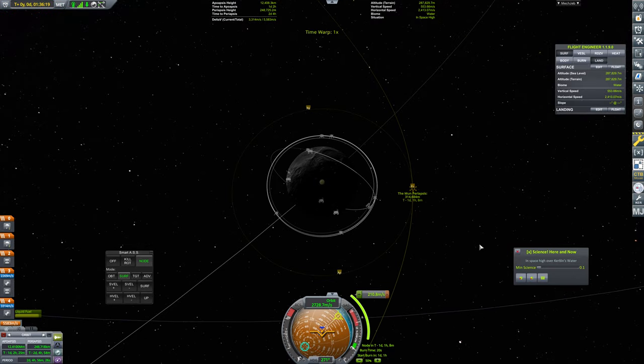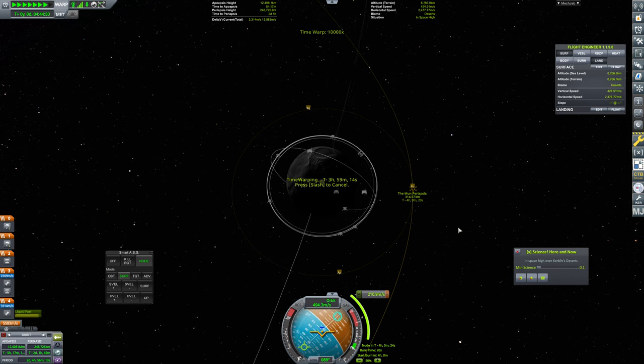319 is our current periapsis, but if we come out of the physics warp you can see it drops to 314. I'm not too concerned about that. It didn't hardly change at all this time — I have no idea what causes that, to be clear. It's not what's supposed to happen, it's clearly a bug.